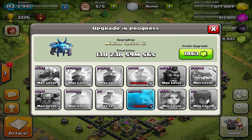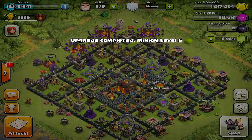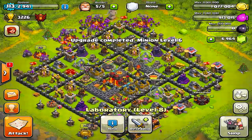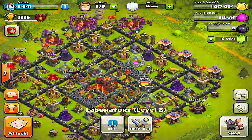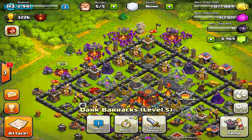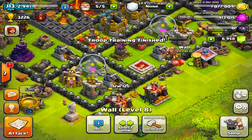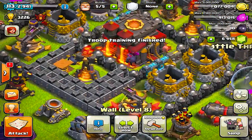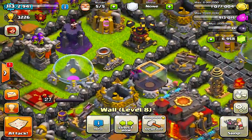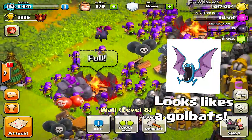They also boosted the valkyries' hit points, and they made it so the hog riders cost more dark elixir to use — I think it's 65 dark elixir or something like that, so you gotta earn those hog riders. And the minion — it looks like a gold bat, someone said in the comment box.